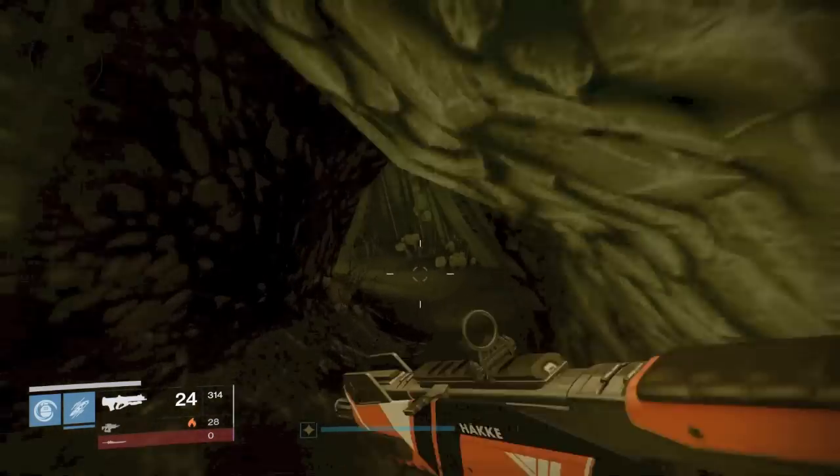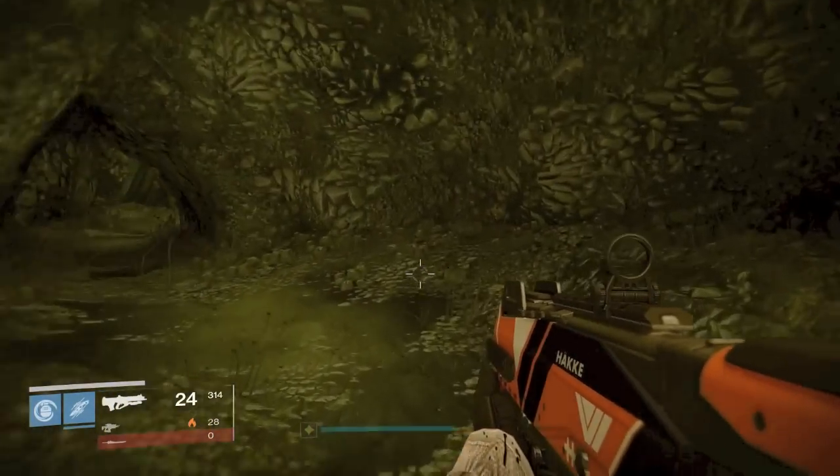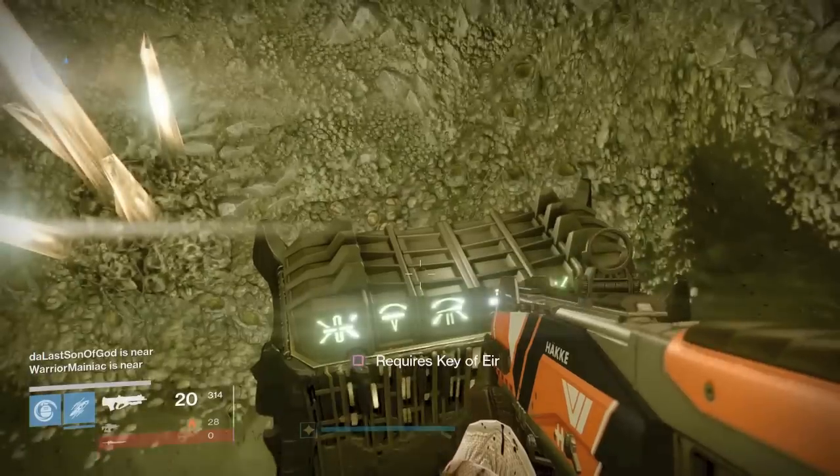Not sure if maybe one Wormsinger Rune deals with half the keys and the other Wormsinger Rune deals with the other half - I'm not sure. If you already watched my other video, this is where the key of Ur is. You just keep to the left and there it is right there.